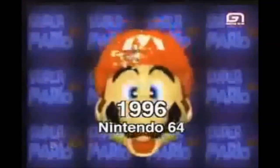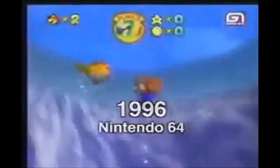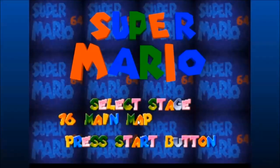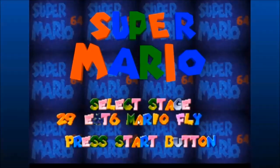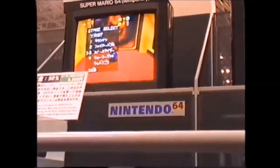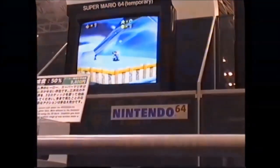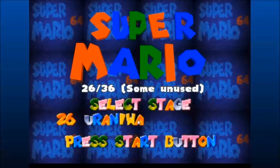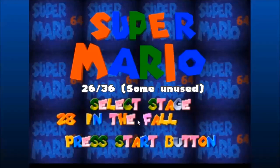Super Mario 64 was released on June 23rd 1996, making the design of Castle Courtyard at least 22 years old, but can we narrow it down any further? We can get an easy clue by taking a look at the internal level IDs in Super Mario 64's debug menu. The level IDs are numbered seemingly by the date they were created, something I talked about a little in another video. Castle Courtyard's internal name is Urinawa, with the ID 26 out of 36, meaning it was likely designed during the last quarter of level development.